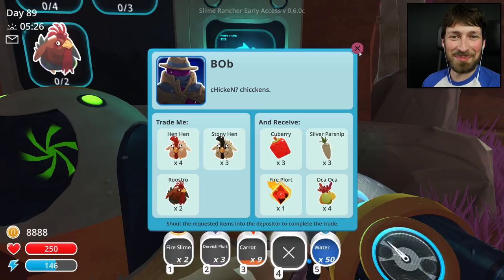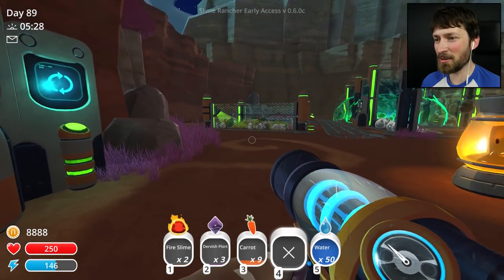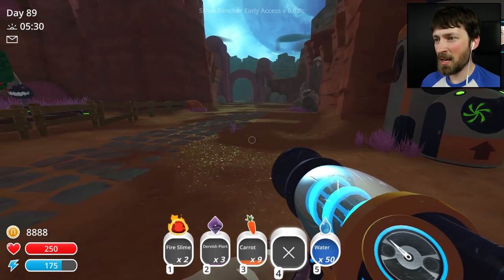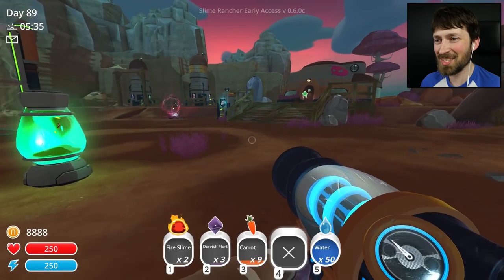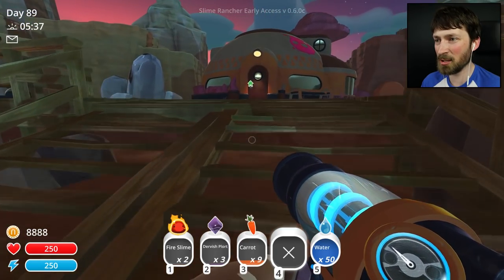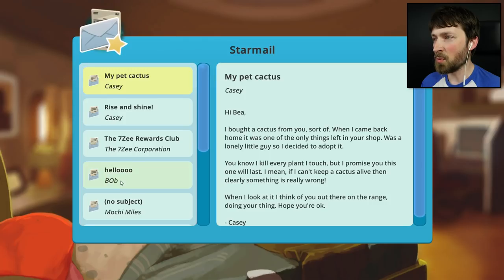People were telling me in the comments last episode that Bob is actually three pink slimes standing on top of each other, and he really does look like it. He kind of looks like evil pink slimes — they don't usually have a little white pupil. He's kind of terrifying, to be completely honest. Either way, we have carrots growing and parsnips growing. I can't find this stuff out in the wild because everything eats it instantly. I guess we can sleep to burn a little bit of time. I have mail to read as well, and we have rewards club.